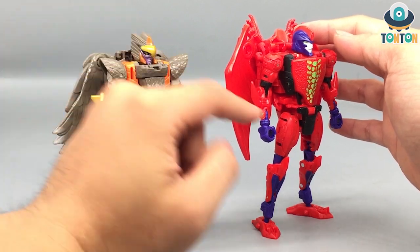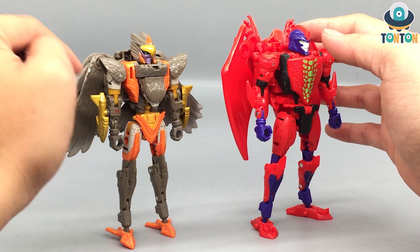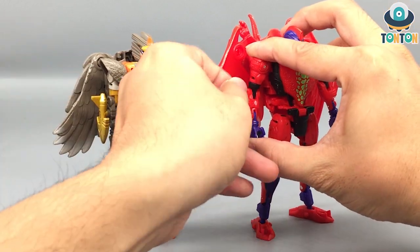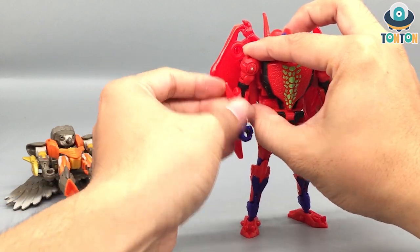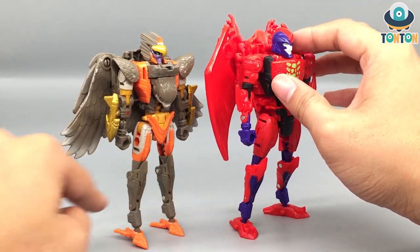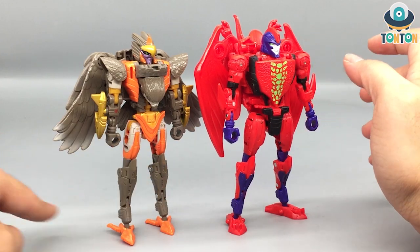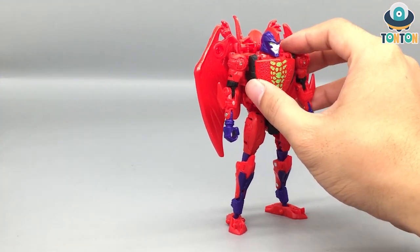They are essentially the same except for the torso section — because of the transformation gimmick, Airazor has the eagle/hawk head as a chest, but Terrorsaur's is completely different. The arms are essentially the same; the spike part is just the Airazor arm but now you can pull the spike out. The shoulders are different, the thighs are different, the legs are the same, and the feet are different. I actually prefer Terrorsaur's feet because they look more evenly distributed.